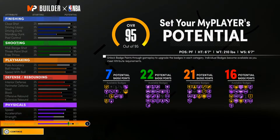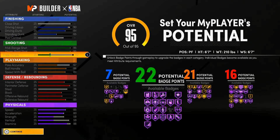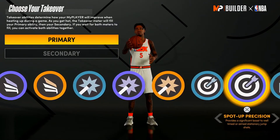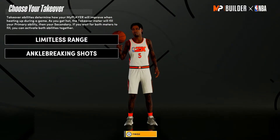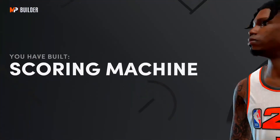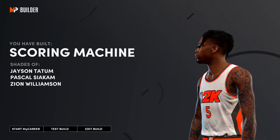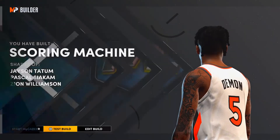This build — I'm telling you — I can pretty much do whatever on the court. I can run the center spot, I can run the point guard spot, it doesn't matter. And for the takeover I went with Libra shots and ankle breaking shots. This build is a scoring machine. Probably the best build in the game by far — the power forward build, do not sleep on it.